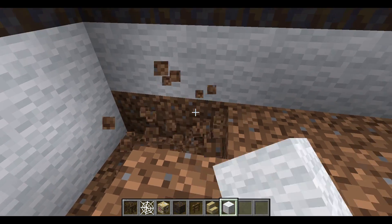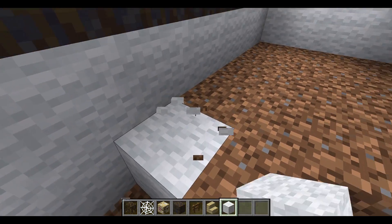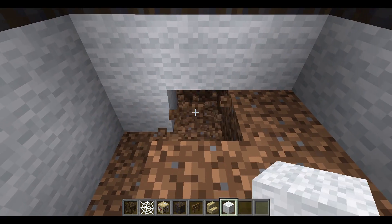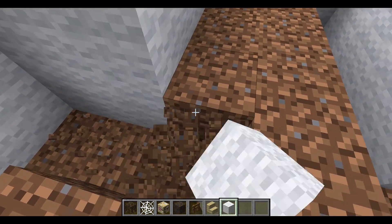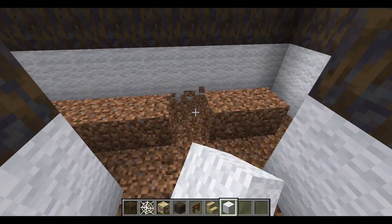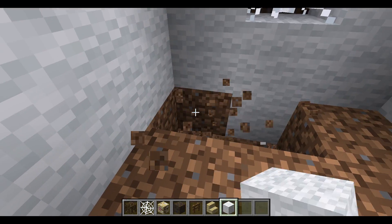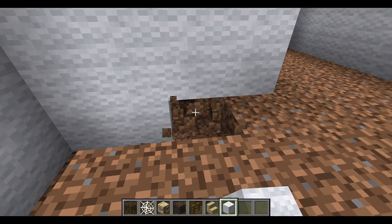We're going to continue building this round here. I think three blocks will make it look nice, getting into lava, and we'll fill all of this up with cobweb as well. I think this will look incredibly cool — it won't look incredibly safe, but that's not the point. I might do a series on building the safest house possible where you can't kill yourself. Maybe not — I'm not going to make any promises on the things I'm going to do in the future.